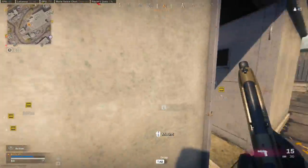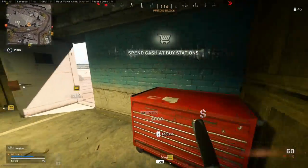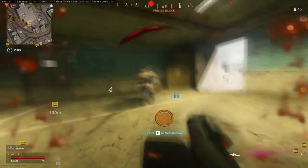Number six, we have the Spoilt Rotten Bruin Blueprint. I actually get melted right here, but every time I land back it was not there, so I'm going to keep the clip.